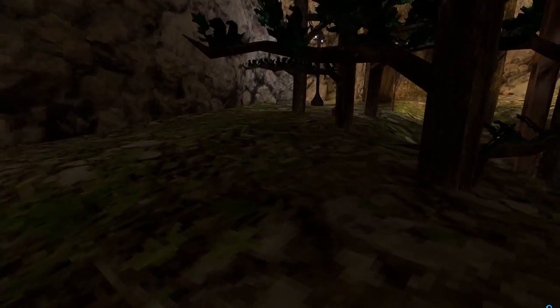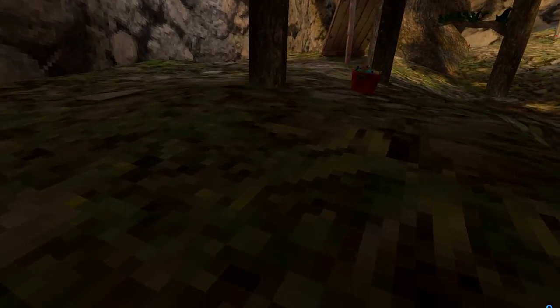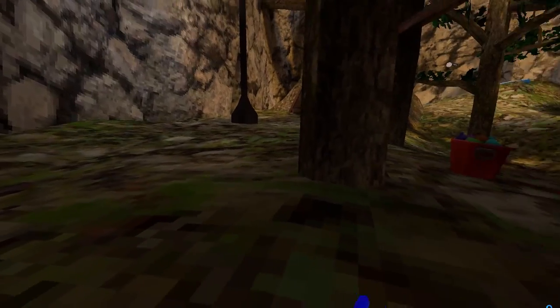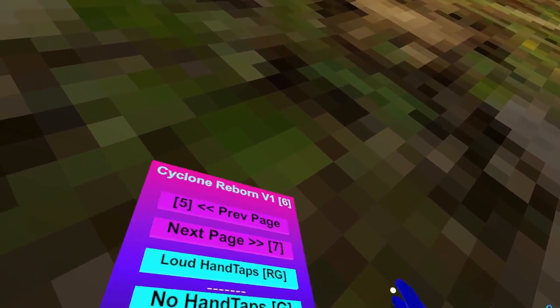Handtaps — right grip. And it's server-sided. No Handtap Cooldown — so handtap cooldown is essentially, I can't tap it multiple times, but I want to turn it on so I can tap it a bunch of times. Pretty cool.